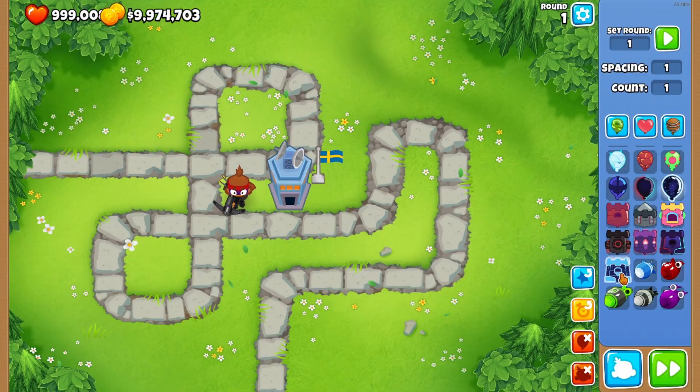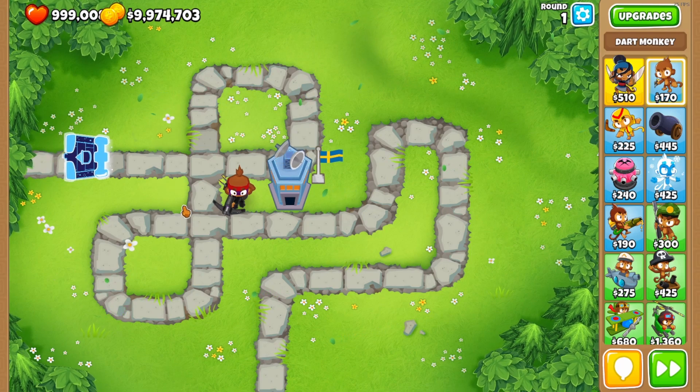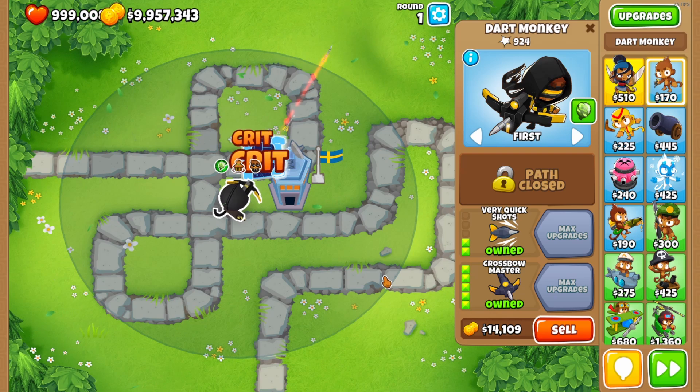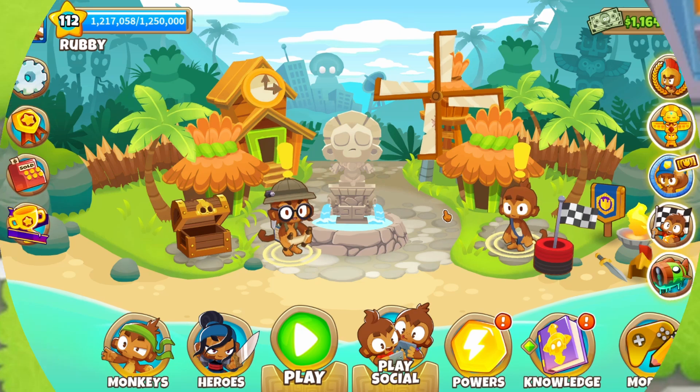This one's like the slowest one yet — it's got to be really really strong. Let's just get the crossbow master now and see if he can deal with it. Yeah, it is really strong — it actually just straight up spawns the big ones.